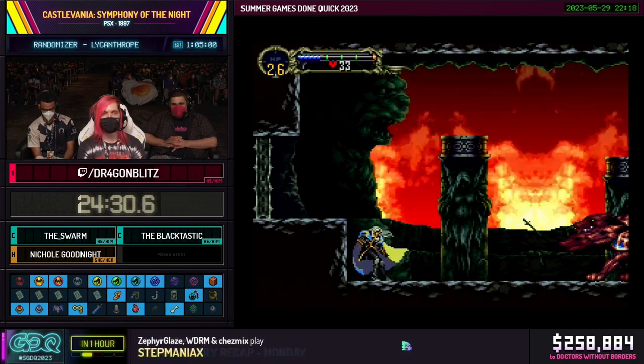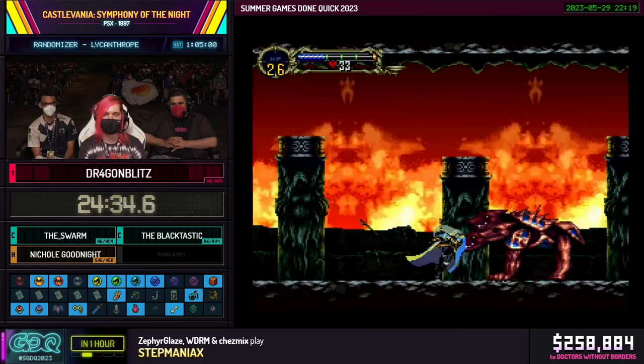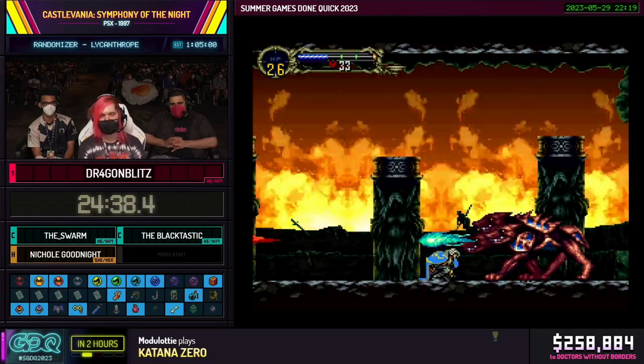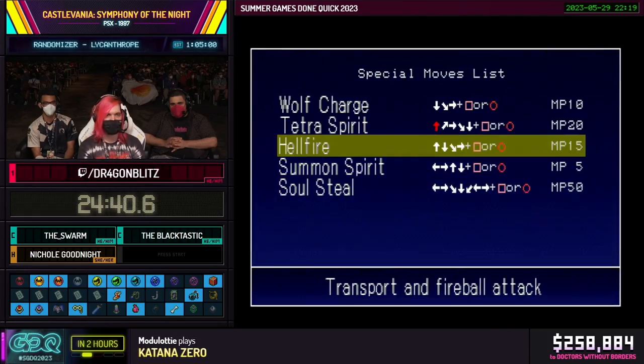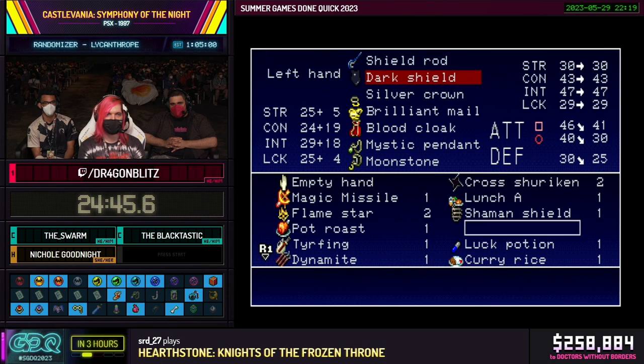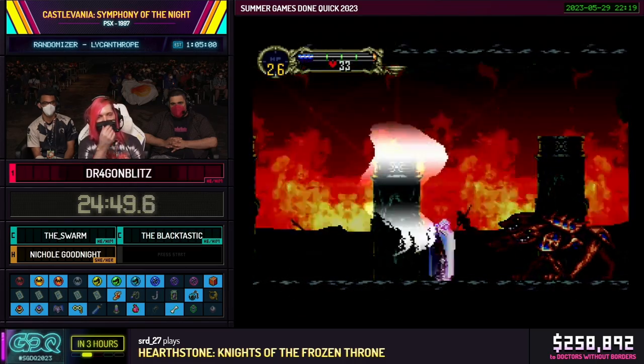Coming up here is a somewhat annoying boss and that soul steal completely whiffed because his hitbox isn't on screen yet — that is my bad. I have to be a little bit careful; my range for the fist is not very large. I'm actually at an HP value that's a tiny bit scary, so it's probably worth pulling out the shield rod and dark shield to show off one of those shield spells.